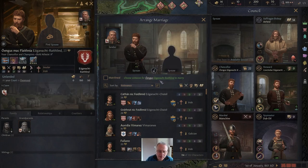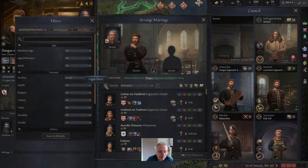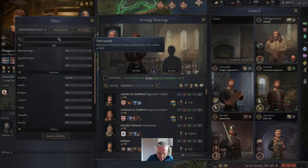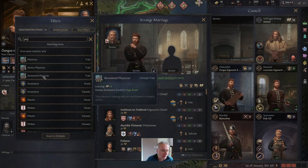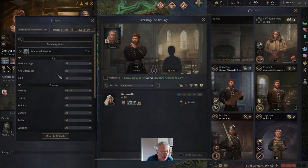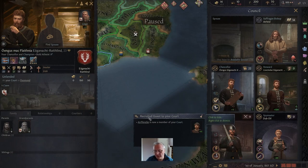Our good diplomat chancellor — we want to keep him around, so we're going to find him a wife. We're looking for a court physician, so we'll sort by traits and type 'PHY' to find the physician trait. There's a renowned physician here, the highest tier — Pia Tennell — and she would marry him. When they agree to get married, she'll come to our court and we can make her our physician.